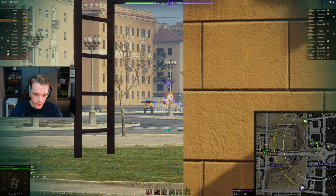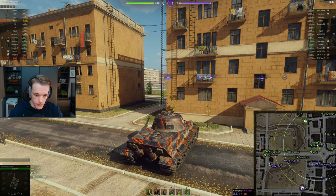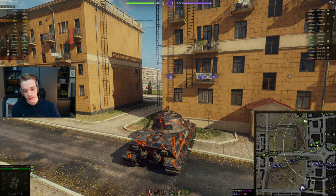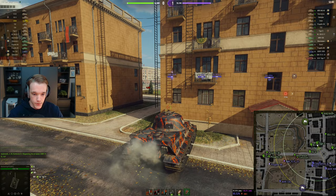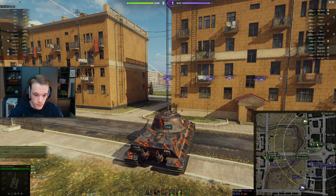There are plenty of equipment choices you can make on this tank — it's not just 'you must use this and you're done.' You could go vents, rammer, V-stab, or like I have: rammer, turbo, and V-stab, or ditch the V-stab and go for vents instead. It's completely up to you — there's no set thing you must use. If you really wanted to, you could even run optics.